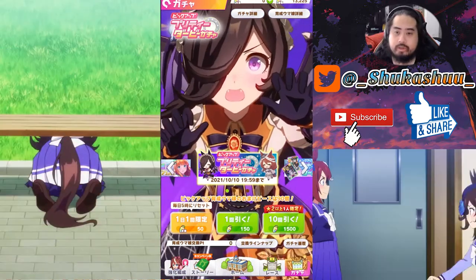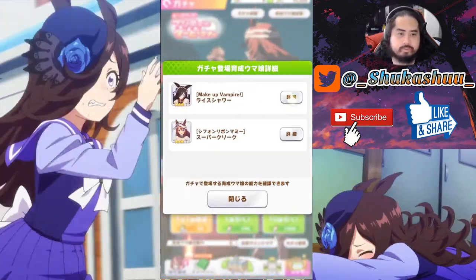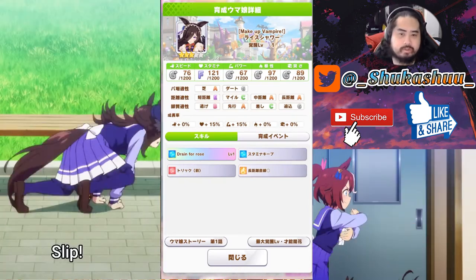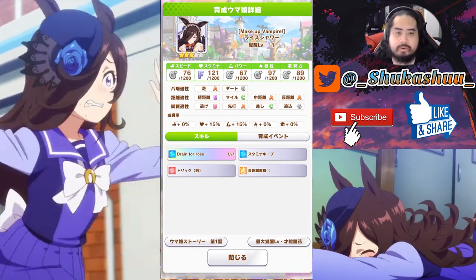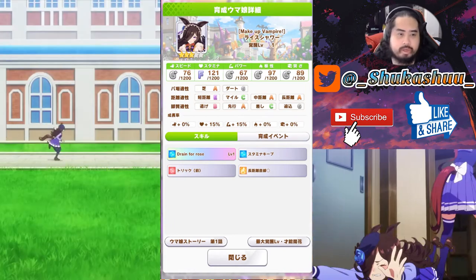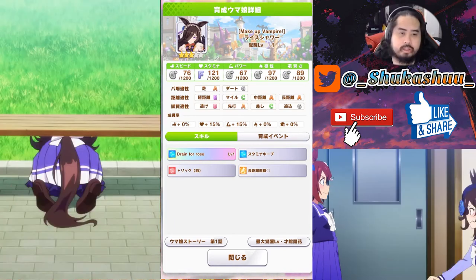We did get the Halloween banner which is Rice Shower and Super Creek. Let's take a look at Rice Shower right now — she's the makeup vampire. Her base stats are 76 speed, 121 stamina, 67 power, 97 guts, and 89 wisdom. That's at level three. We'll talk about her level five base stats later. She's A on turf, G on dirt.